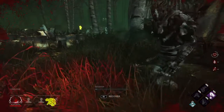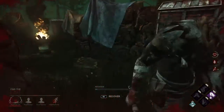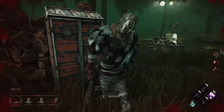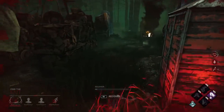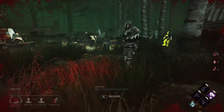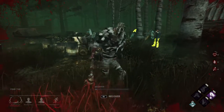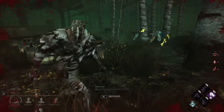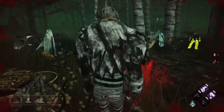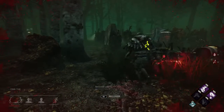Is he going for the kill? Or is he trying to pick me up? You want to mori me, don't you? Yeah, you do. You definitely want to mori me. What are you doing? You're trying to mori me, but you can't. I'm just gonna go search for the hatch. Is he waiting? Why would you be waiting for me? This Wraith is something else.